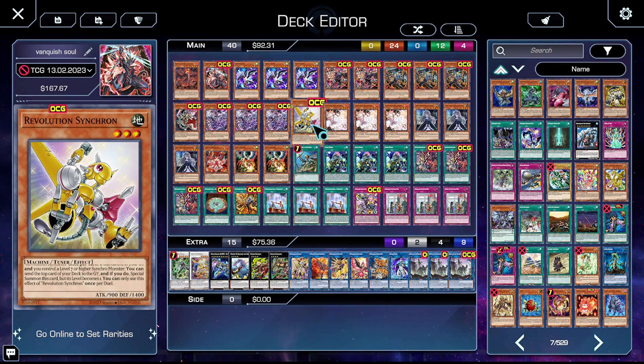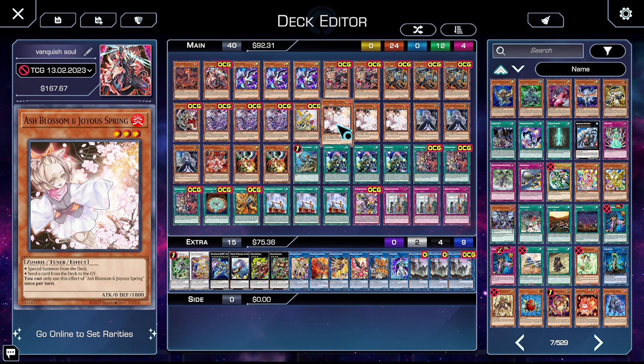We then have one copy of Revolution Synchron, released in Duelist Nexus. It's a really good card for this deck because it is another card you can search with Small World — it's a bridge for Small World. It's an extender that lets you go into things like Power Tool Dragon and Omega. Just a really powerful card.